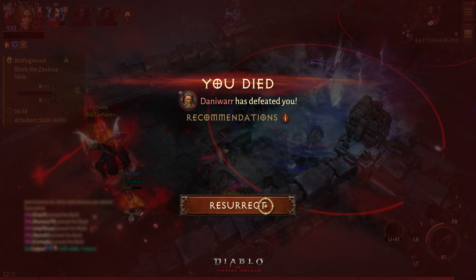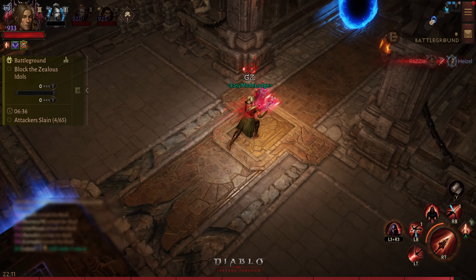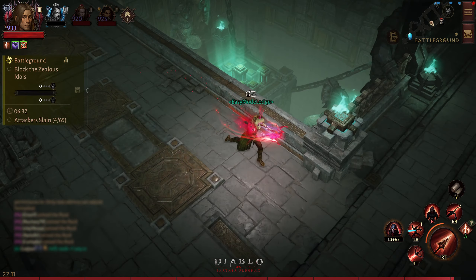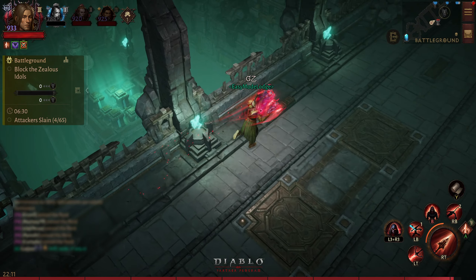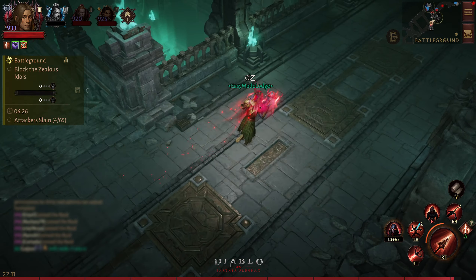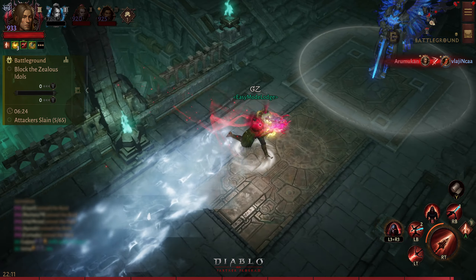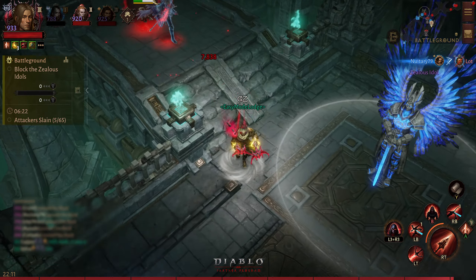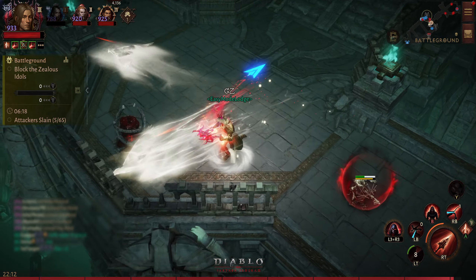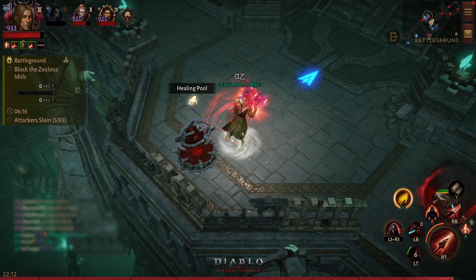They get destroyed really easily as you can see, but when no one was actually attacking them, that is when they were shining. So far we only got four kills — that is really interesting. After getting into such an intense battle, that is all we got. The damage is close to nothing.